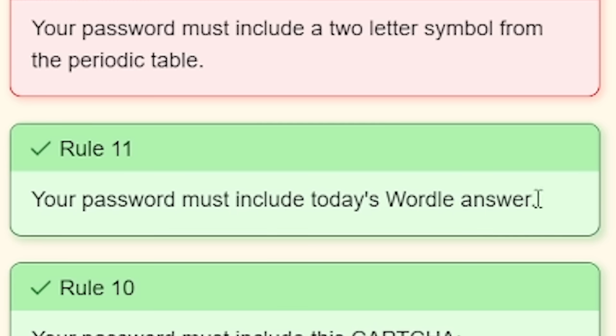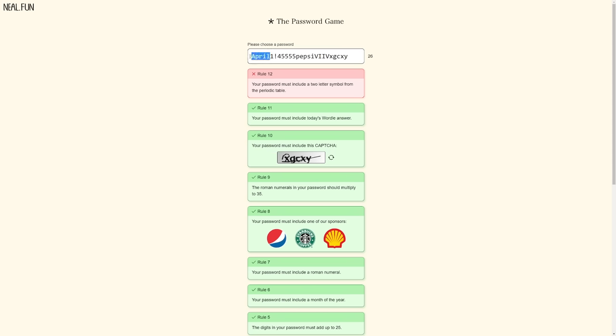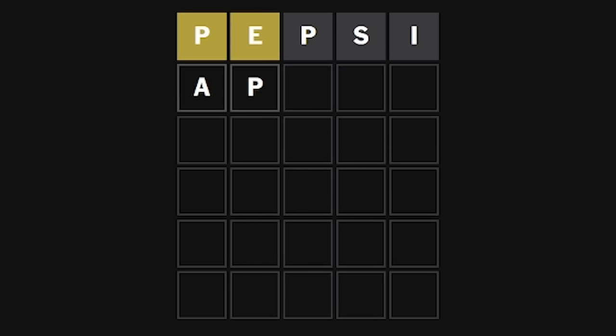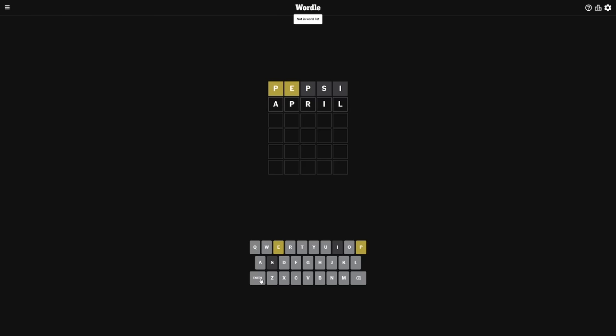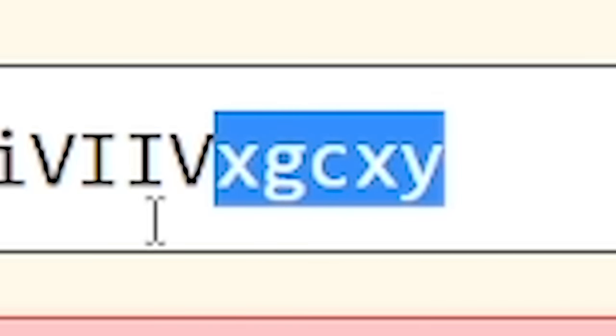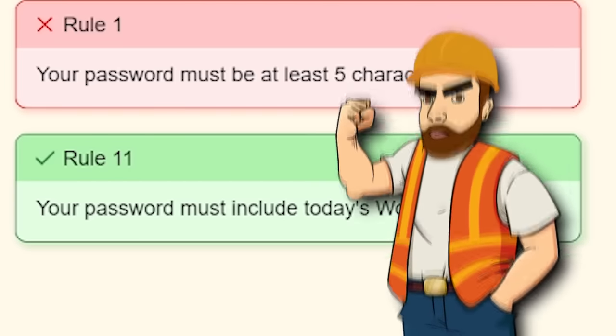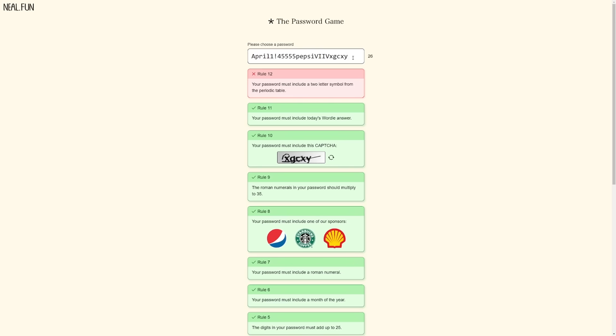Your password must include today's Wordle answer. What? It's not Pepsi, is it? Wait a minute - can't be. It can't be April either because it's meant to have an E. And April isn't a word. Let me just delete everything. Oh, you stupid game - you made me ruin my Wordle streak. Yeah, the game was just memeing with me. Fair play, you actually got me.